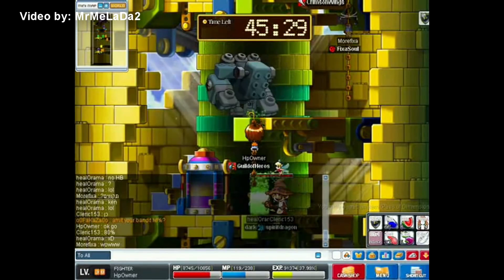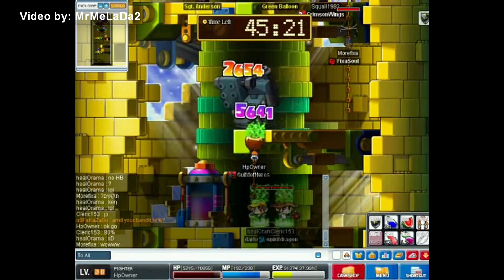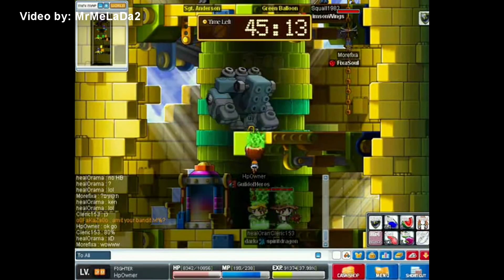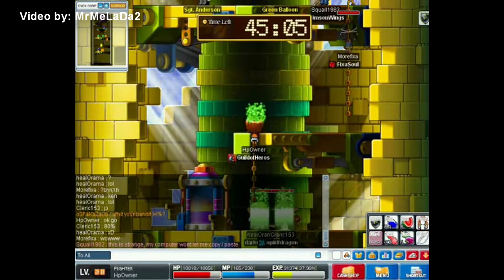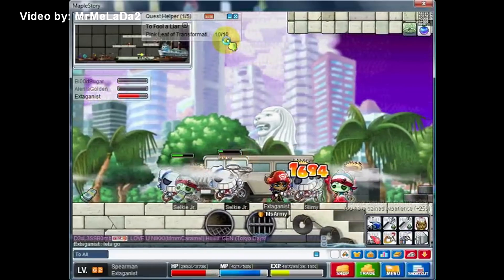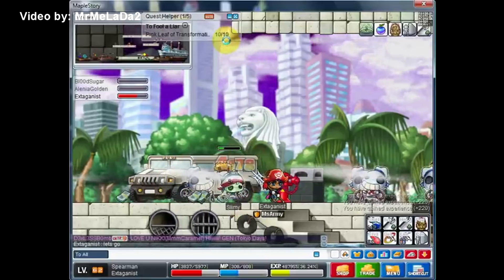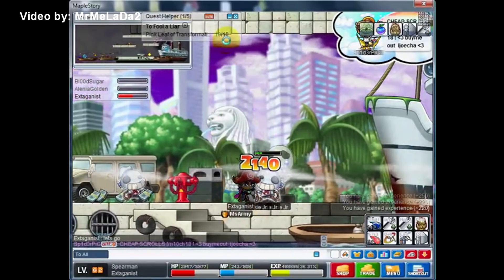Moving on to second job warrior skills — another job-defining skill that was removed was called Power Guard. The effect is still part of the Rage buff for Heroes, but for Pages it's now gone. Some Maplers got creative with it, putting all their ability points into HP and killing monsters with Power Guard instead of regular attacks. This was also the only way to defeat the extremely strong block golems in the Ludi Party Quest, and some mad lad even defeated Zakum that way. Back then warriors could also choose their main weapon — Spearmans had to choose between Polearm Mastery and Booster, or Spear Mastery and Booster, as those had separate mastery and booster skills and you couldn't afford all of them on skill points.